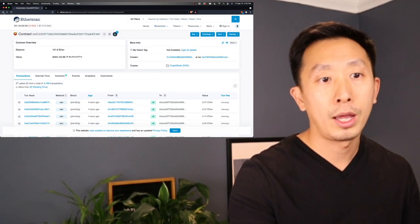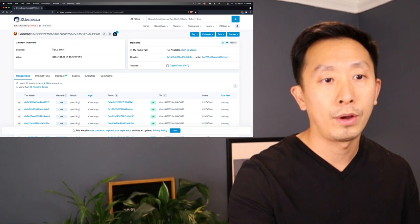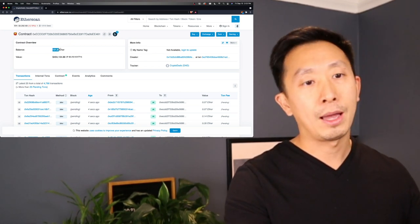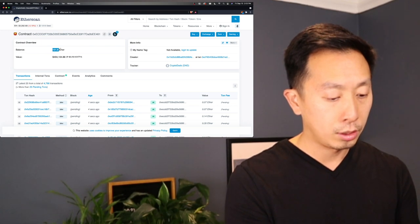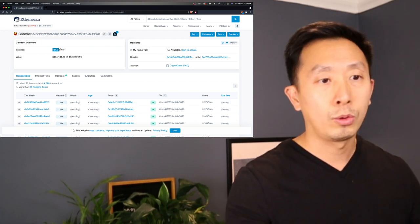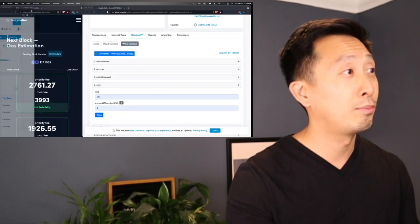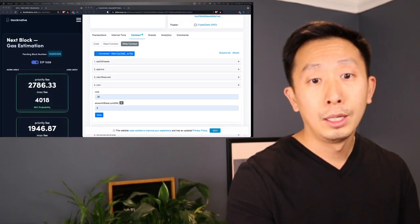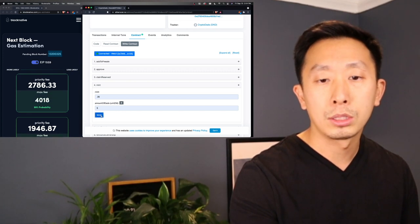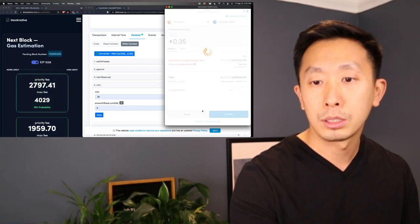Let's go back to the actual transactions. 151 ETH divided by 0.07 — so about 2,157 have gone through. Probably about 1,500 left. Let's see if we should wait some more. Let's take a look at what it is now.